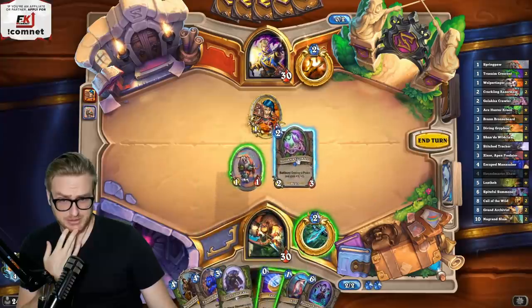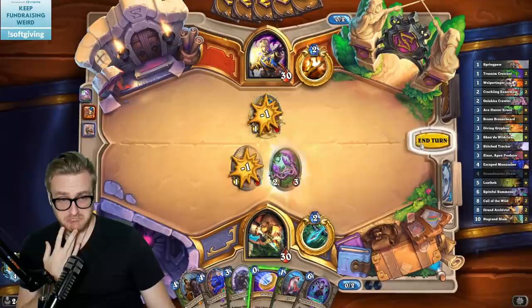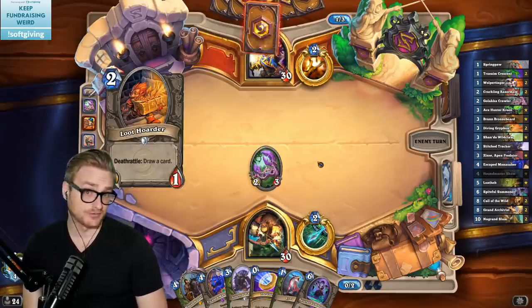That's a Spiteful — so I get it on turn five. Seems alright. I can save the coin for maybe an Archivist on seven.